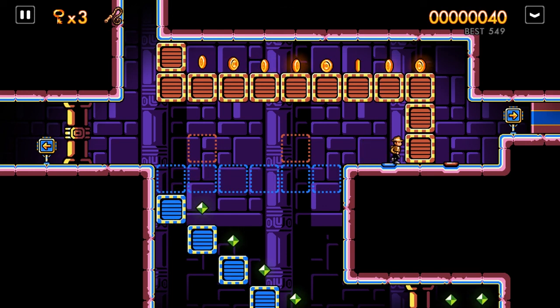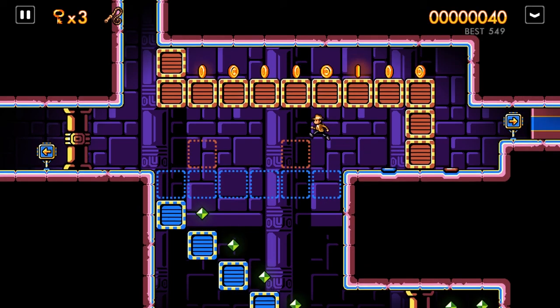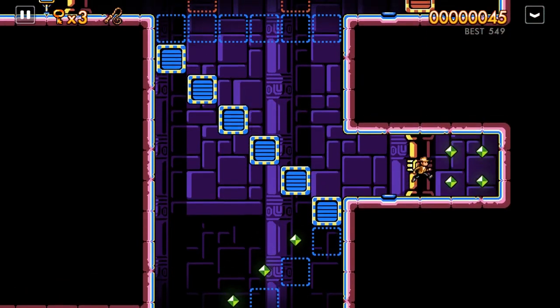These buttons will change the position of blue or red boxes — like toggle between them.